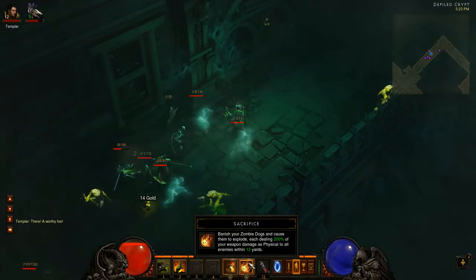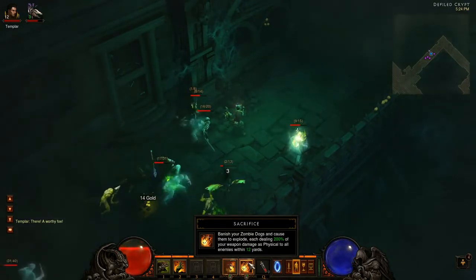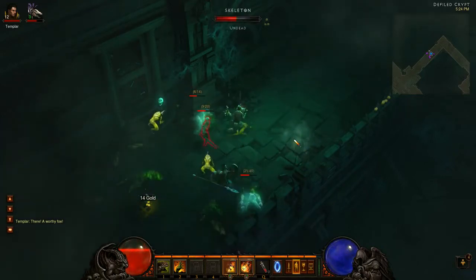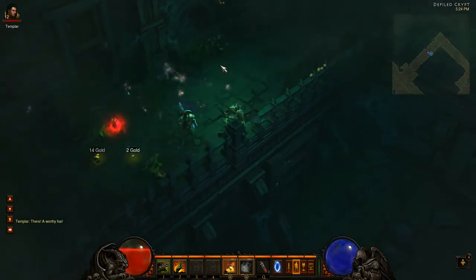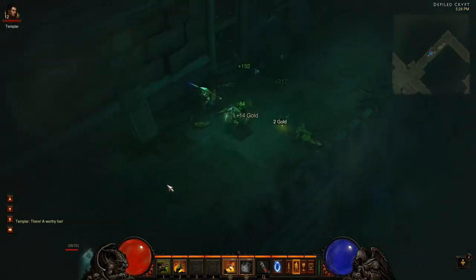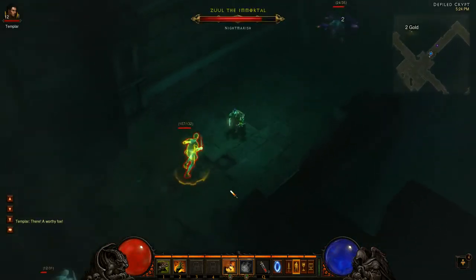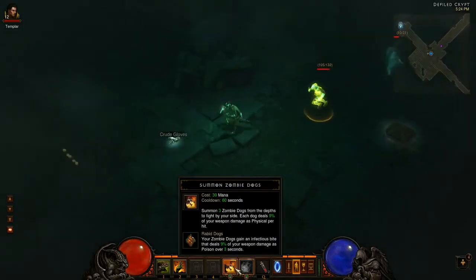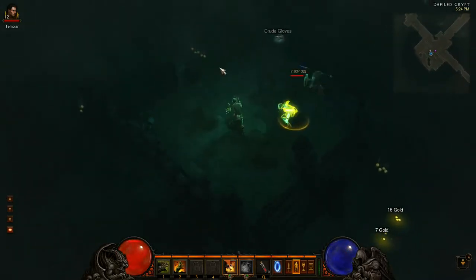The next thing I want to show you guys is the Sacrifice. It says banish your Zombie Dogs, causing them to explode each dealing 200% of your weapon damage as physical. So once I click right click, all three Zombie Dogs exploded and everything in their path actually died as well. I'm going to go ahead and re-summon those Zombie Dogs and zoom in on that to see the explosion first hand.